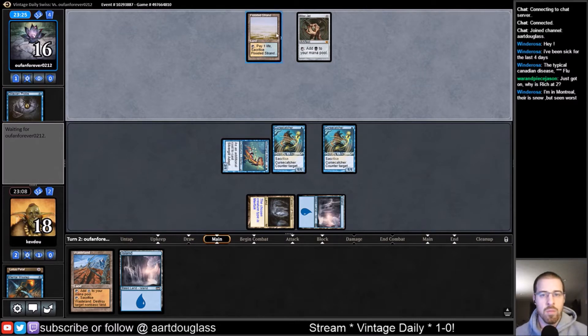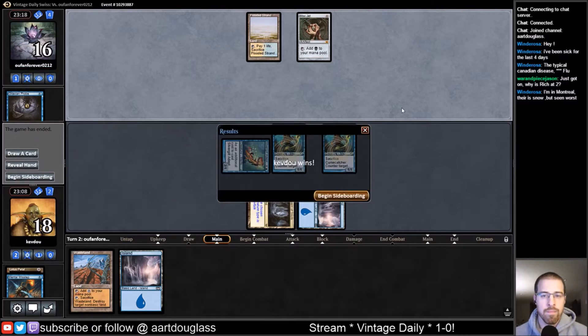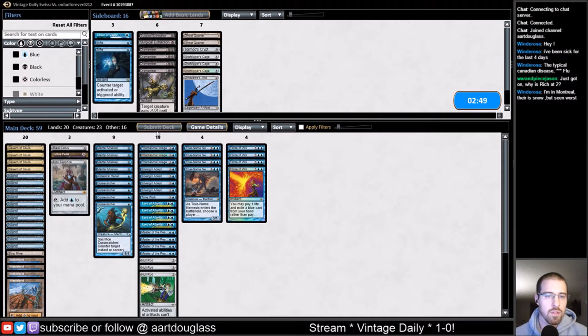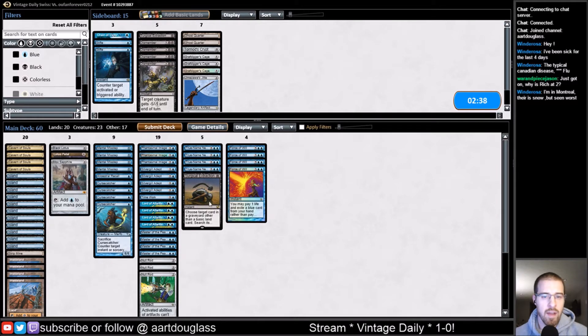So Mox, Gitaxian Probe, a Flooded Strand — this might be Storm. In which case the Curse Catchers are looking pretty good right now. I'm going to assume that it is Storm and switch out that Dismember for the Surgical Extraction, just in case they play Paradoxical Outcome, and if I'm able to counter it, maybe nab it from their graveyard. Maybe a Stifle is better, but I've never been really impressed with Stifle in that matchup.